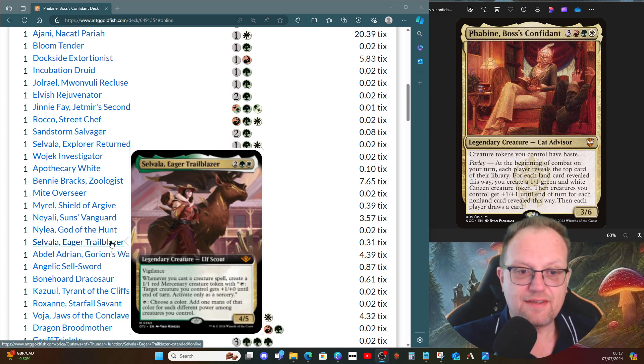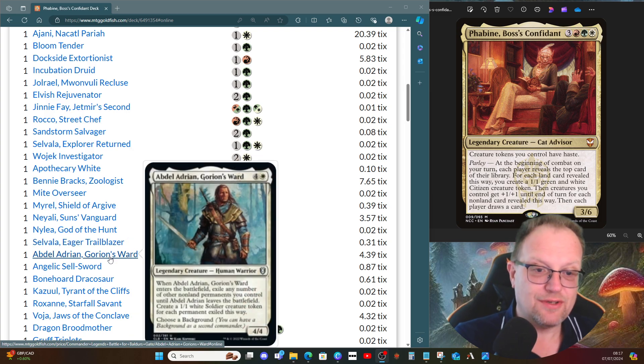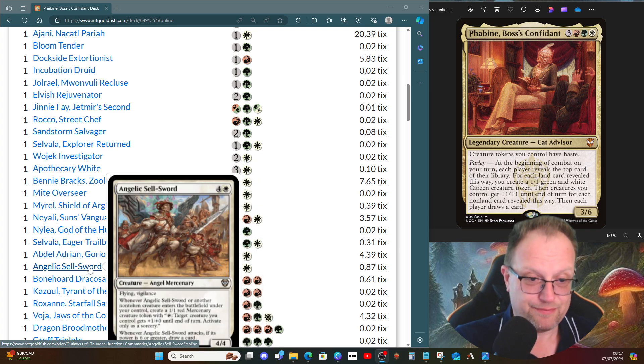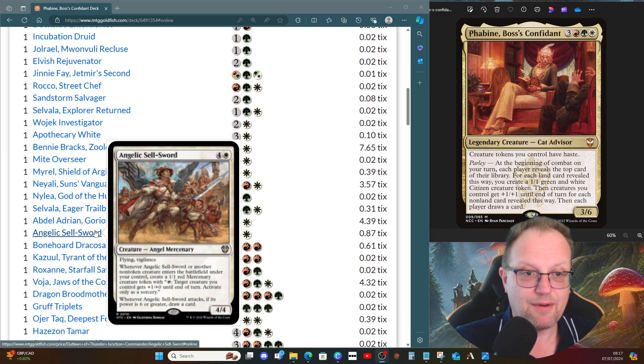Savala, the Eagle Trailblazer: whenever we cast a creature spell we get a red mercenary, then we can tap it to choose a color and add one mana of each of that color for each different power among creatures you control — useful. Abel, Adrian's Ward: we can exile things we need to, keep them safe, and if we get killed off it gives us a whole load of soldier tokens if we need to get through something. Angelic Sellsword gives us mercenaries each time a non-token creature enters the battlefield, and we can make her power six with pumping. We draw a card when she attacks — flying vigilance 6/4 with guard, we'll go with that.